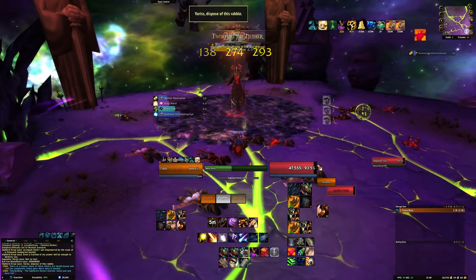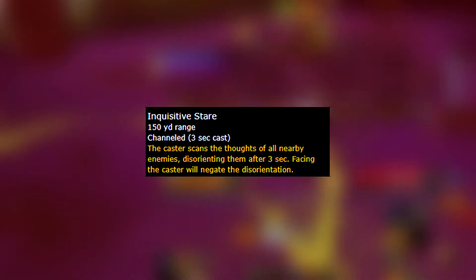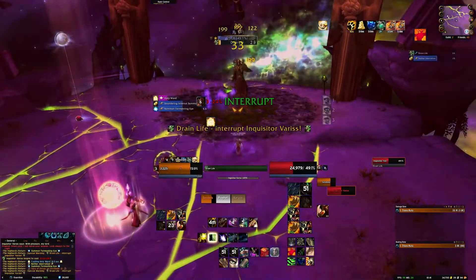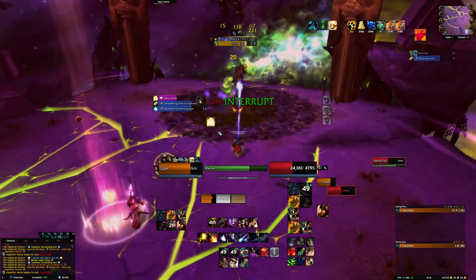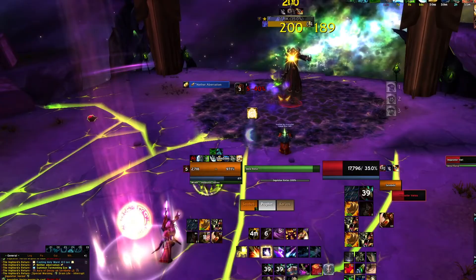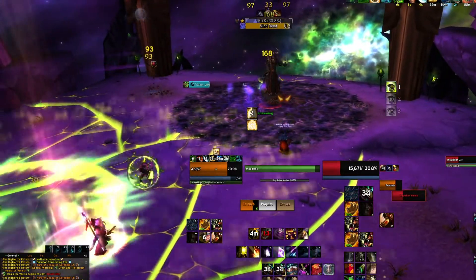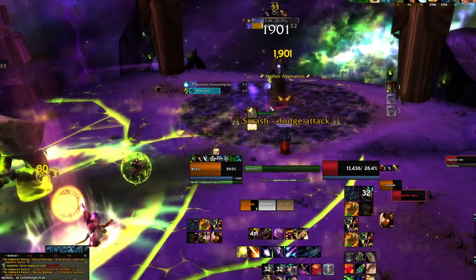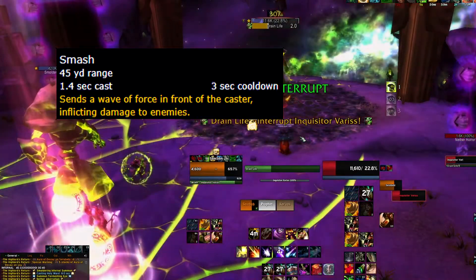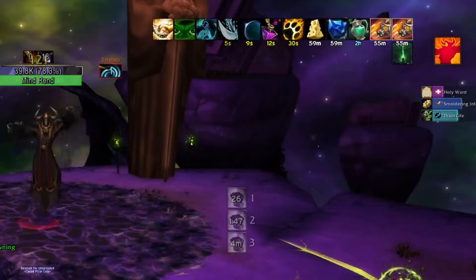Throughout Phase 1 you'll have 3 different types of adds that spawn. First are the eyes — these will knock you back a significant distance if you aren't looking directly at them when their cast goes off. They aren't a big deal if you Moonfire them immediately as they spawn; a single early Moonfire cast should kill them before they get theirs off. Next up you have an infernal spawning about every minute or so. These infernals have a pulsating AOE effect around them that does a ton of damage, and they'll also cast a smash on the ground that you need to get out of if you don't want to get launched across the platform.